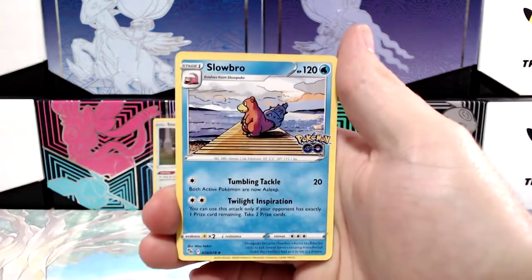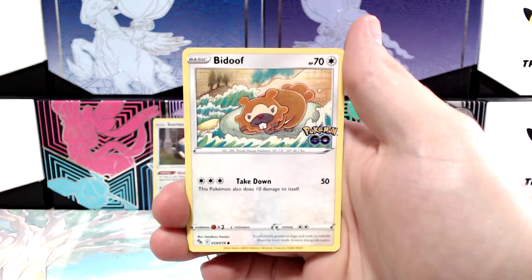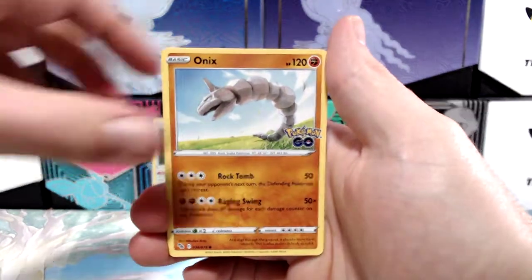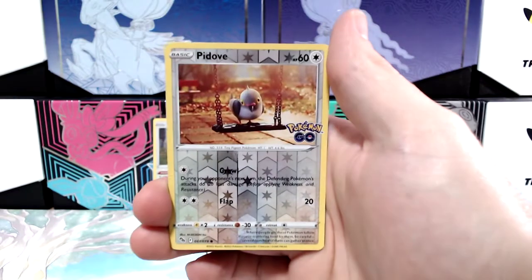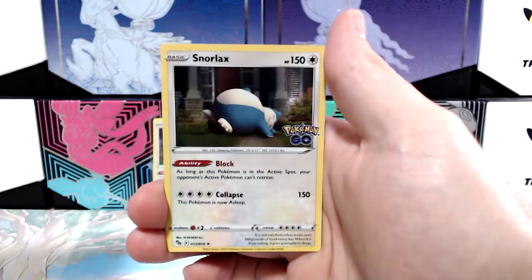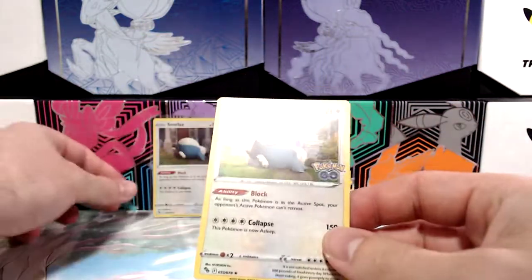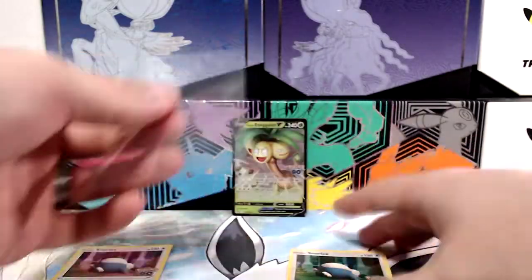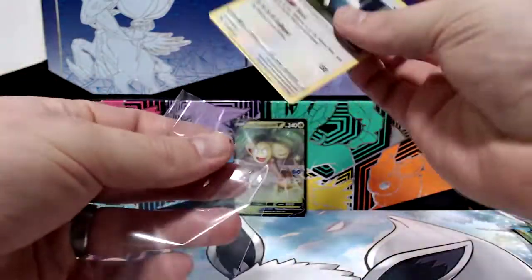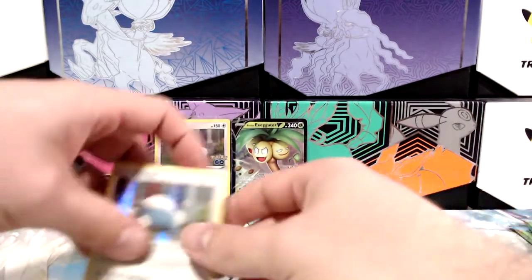Got a Wartortle, Slowbro, Lapras, Magikarp, Bidoof, Onix, Eevee, Charmander, P-dub, and another Snorlax. There are two Snorlaxes now. I don't need multiple Snorlaxes sleeved — the centering is better on that one, so that will be the one that goes into my binder.